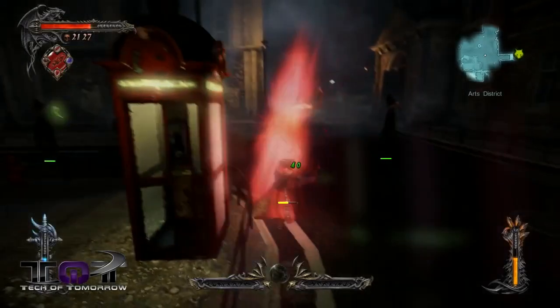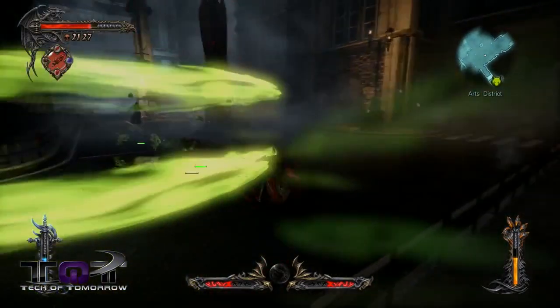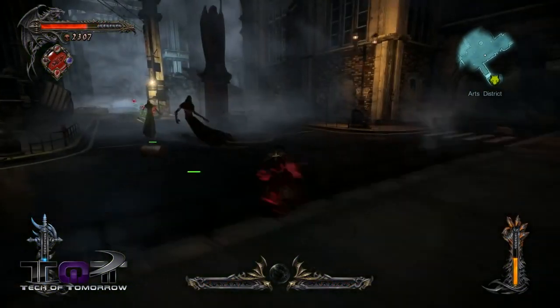Now where the first game left us off, we saw the main character Gabriel Belmont transform into the longtime series antagonist Dracula, who you're still playing as in this game. So what this means is that the first game basically serves as one gigantic prologue to the events of this one, not only changing the main character to reflect his new vampiric nature, but also moving the setting from medieval fantasy to modern day.